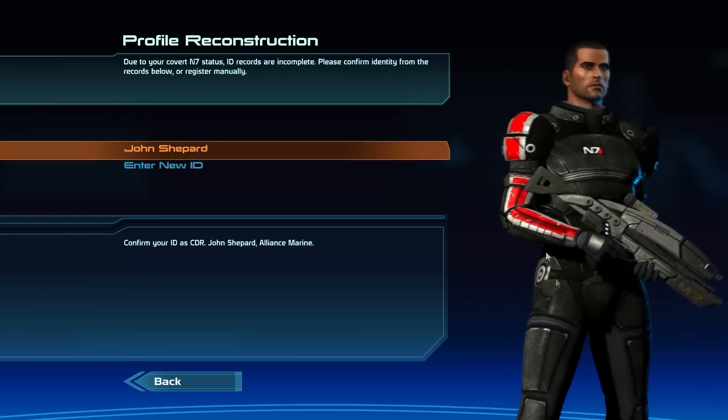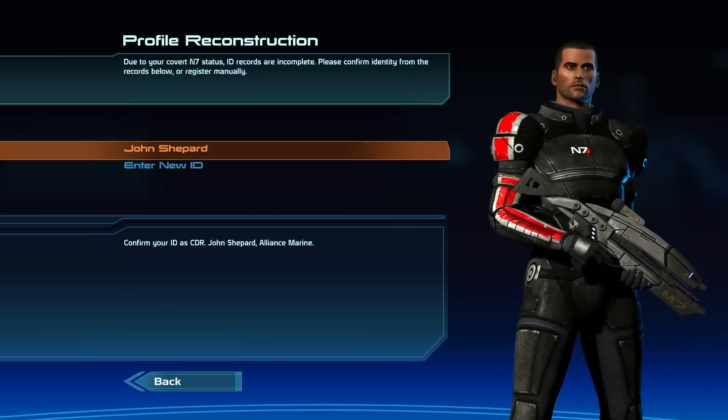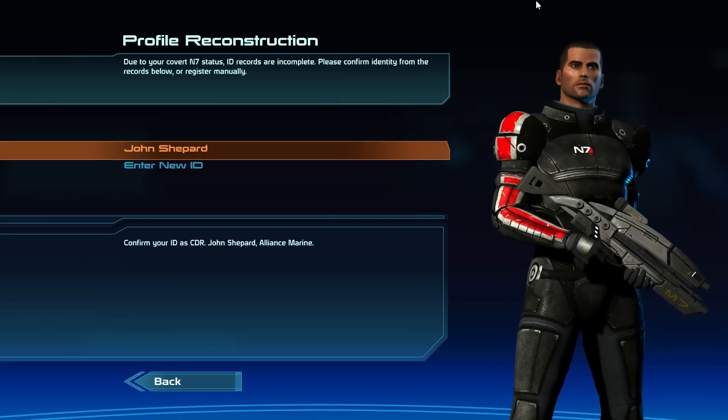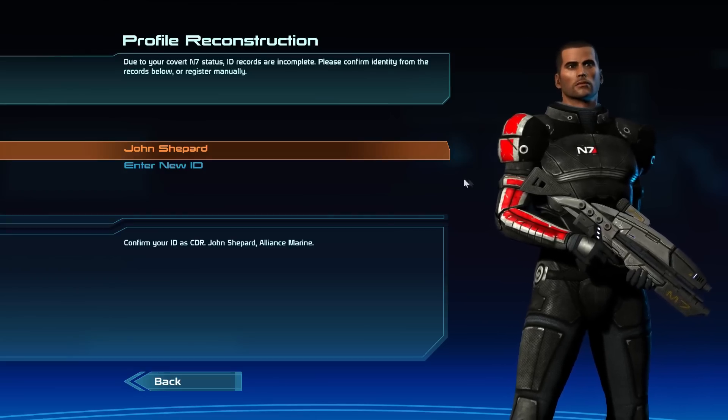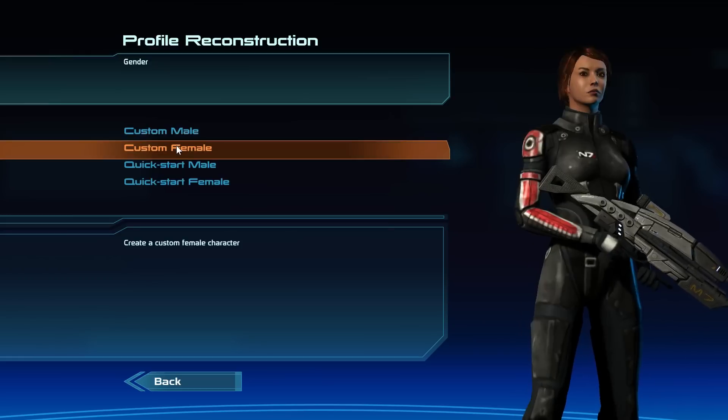You can see here — look at these textures on this model of Shepard. She looks so much better than the original textures. I'm going to bring up a little image of the original game on screen now so you can see the comparison. That's what she looks like originally, and this is what she looks like with the texture mod installed — so much better. So she's going to be a custom female character.